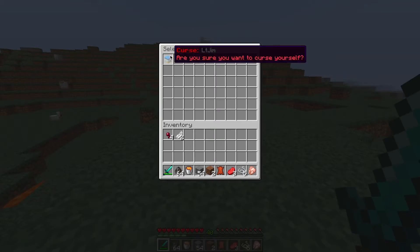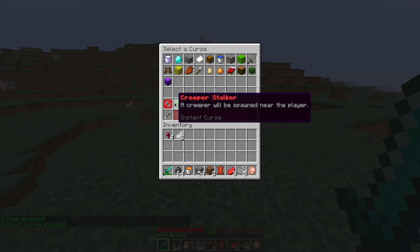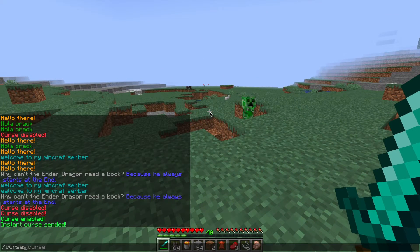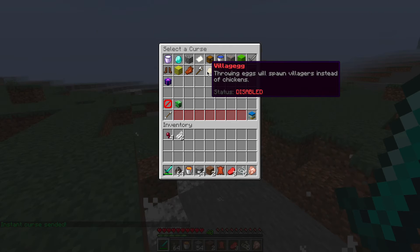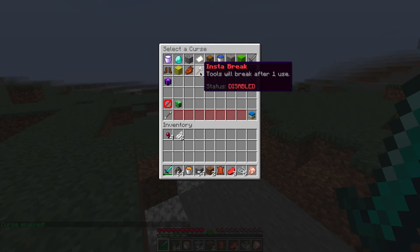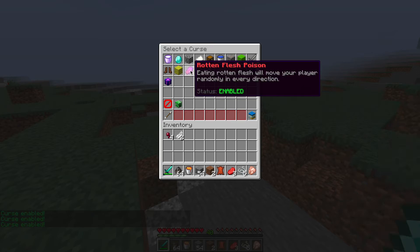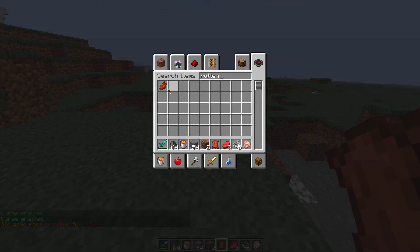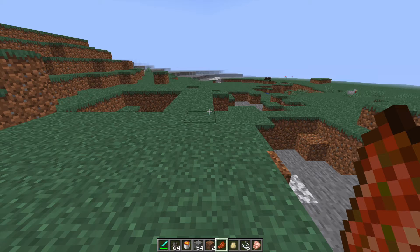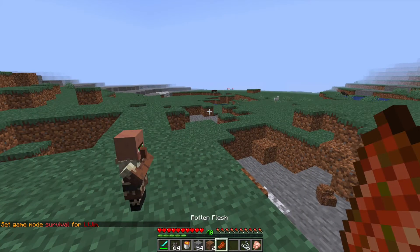Let's open up the curse menu again and have a look at some others. There's a special gift — every 30 seconds you will get a random item, which is actually a nice curse. We also have the creeper stalker curse which will spawn a creeper nearby. If we enable the villager egg and insta break curses — the insta break will immediately break your tools when you break a block, and the villager one will spawn a villager instead of a chicken when you throw an egg. If we throw this on the ground we are going to get a baby villager instead of a chicken, which would be quite confusing.